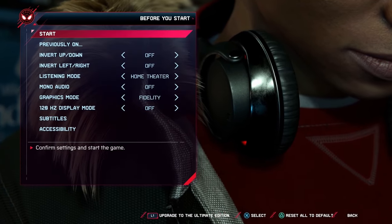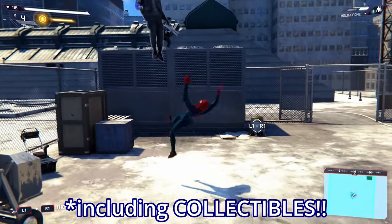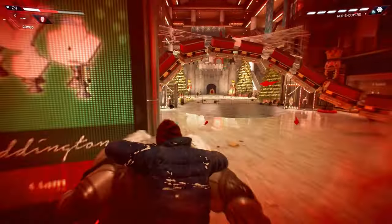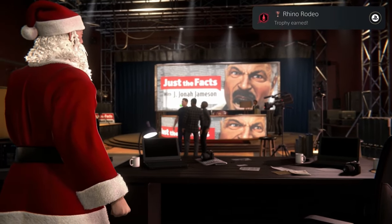There are no difficult trophies so choose whatever difficulty floats your boat. I did my playthrough on normal, which is the equivalent of Amazing in the game. You'll want to complete the story and 100% the game. Some things to note during your playthrough: when you're riding Rhino, make sure you steer him into as many things as you can for the Like a Rhino in a China Shop trophy. It won't pop in your initial playthrough but every bit counts.